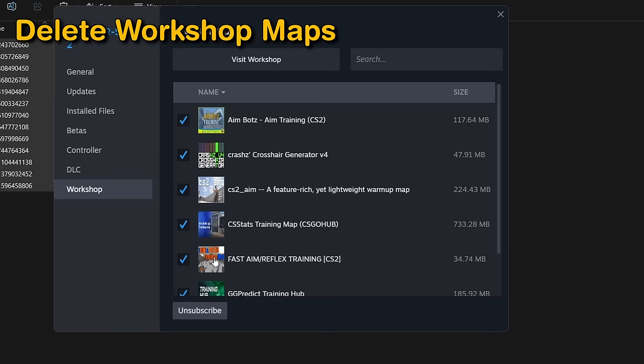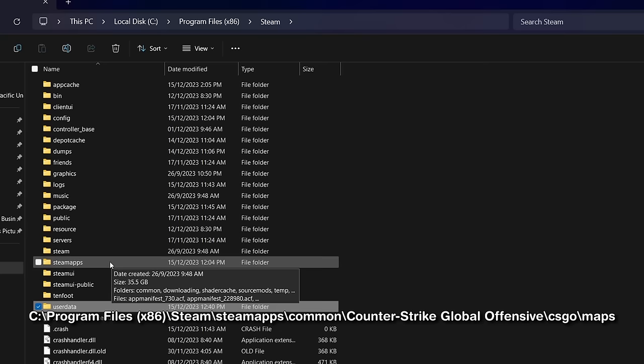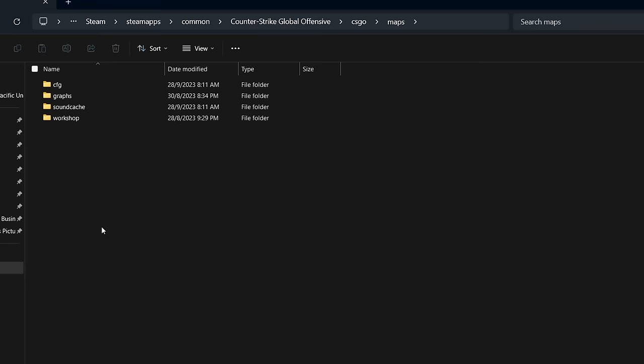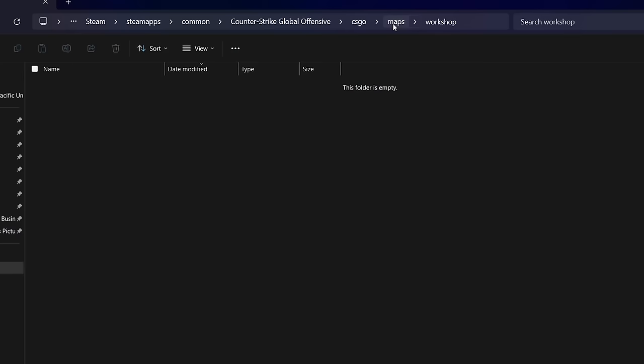Unsubscribing from workshop maps doesn't actually delete them from your system — it only visually removes them from CS2. To truly delete them, go to C drive, Program Files x86, Steam, SteamApps, Common, Counter-Strike Global Offensive, csgo, then maps. Delete any extra map files there. Also go into the workshop folder and delete all workshop maps — I only had 7 subscribed but had 13 files. Then go back to the maps folder, go to graphs and then workshop, and delete all of that too. Next time you open a subscribed workshop map it will re-download just that map. This increased my FPS by 10 but most of you probably have more files, so you'll gain more.